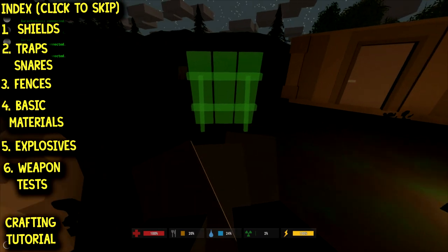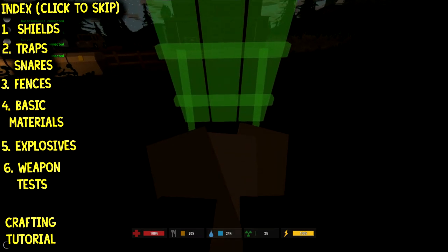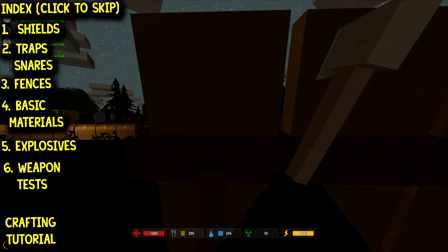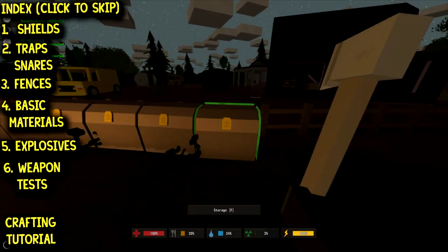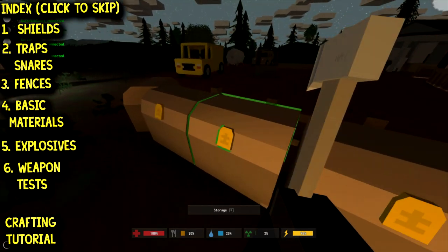If you want to see what the wooden shield looks like — think about this: if someone was sniping in that farmhouse, I could use this as a little firing point. You can also barricade doors from zombies. So whether it's PvE or PvP, the wooden shield is not too bad.